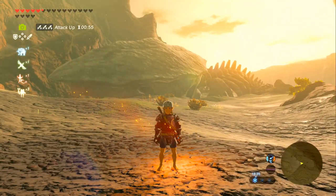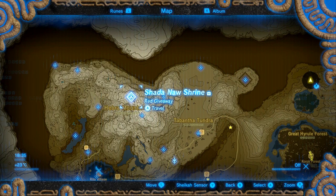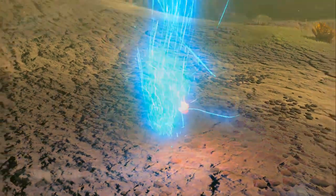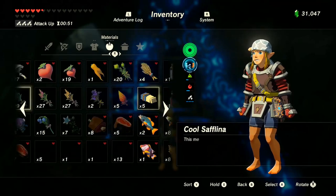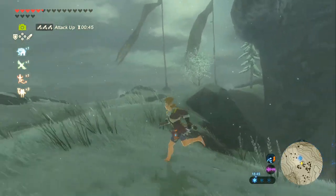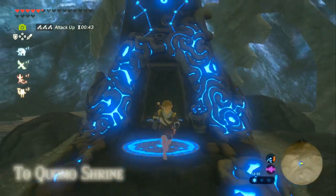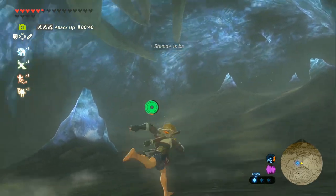Next up we'll go to the Hebra region. This one's especially easy if you've done all the shrines in the region. We need to go to the Tokuomo Shrine, because this is the hardest leviathan to find without it. The reason we need to go to this specific shrine is because it is inside an icy cave, directly by the Hebra North Summit. This is where the Hebra Great Skeleton is, because the shrine is within its remains.